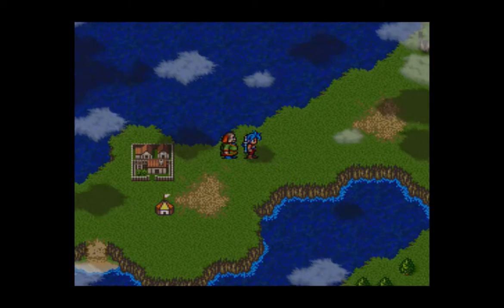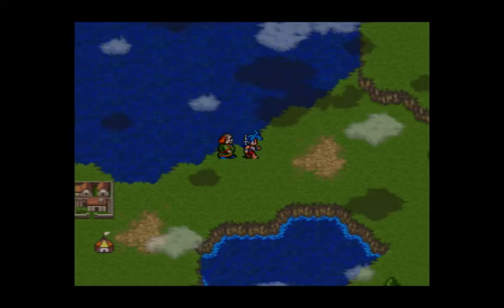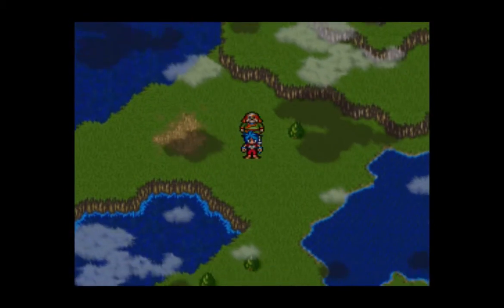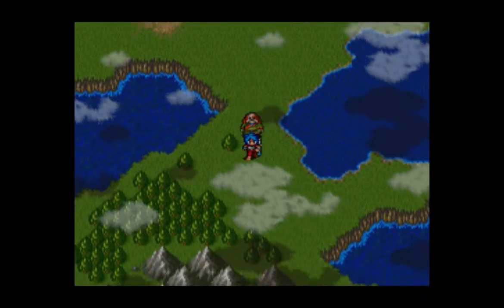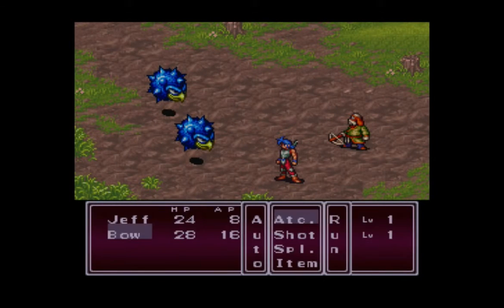There are a couple of things we could do around town. Namely, we could do some fishing — there's a fishing spot that appears every once in a while to the left there. But we only have a really dinky pole right now that snaps real easily, so we'll save fishing for another time. Let's get into some fighting.